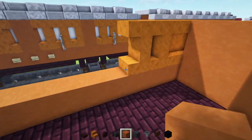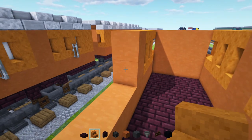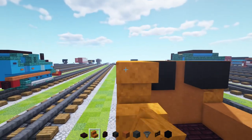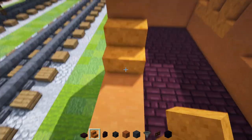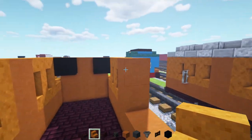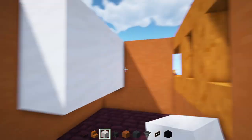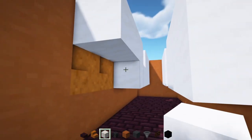Then we're going to add in the orange two blocks tall, and then another three. Three by two of these stairs, then orange two blocks tall. Do the same thing on the other side — three towards the middle, add a pillar, then three more. This should be the last section of the windows. Now on the inside of all these windows there's going to be a smooth quartz block — fill in the inside of all these windows so they are whited out.